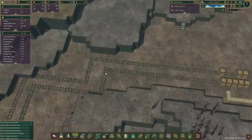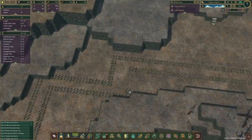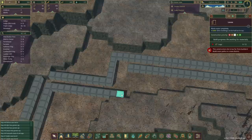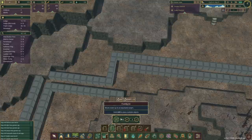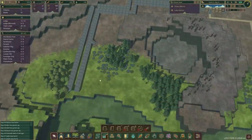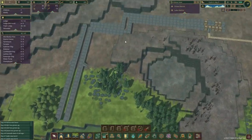I didn't realize I had a double-wide area over here. Let's make sure to update our construction plans and get this right. We're gonna use dams to make sure this never overflows.